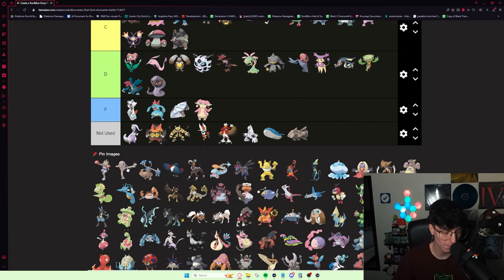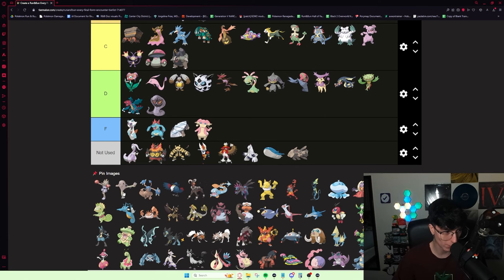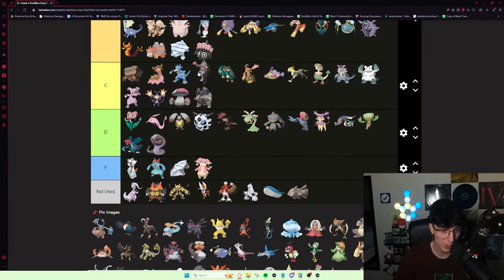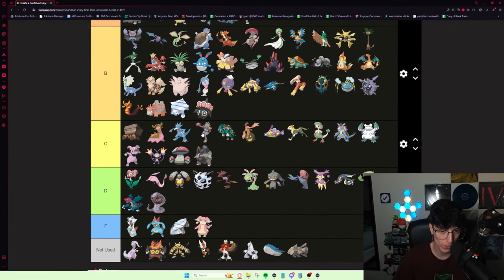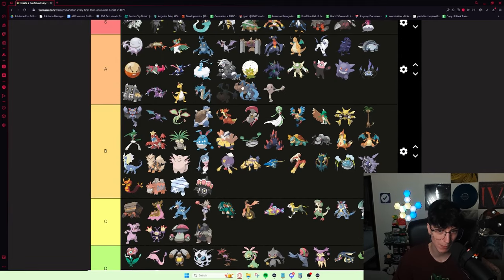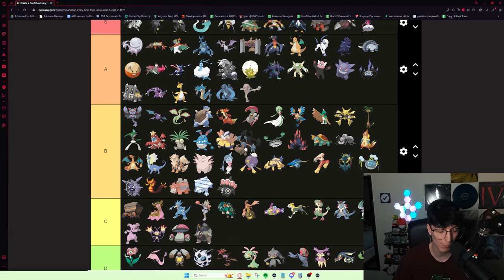Hitmonlee is the best early game option of the three without a doubt. It's amazing on Roxanne, good on Brawly, good on Watson, good on Norman — then it falls off a little bit. I kind of want to put Hitmonlee in low A because it's just so good in early game. Hitmonchan is not good — people overhate it because it feels like it never has Iron Fist, but it's still a decent Fighting type. I'd put it comfortably in C tier. It's either Inner Focus or Iron Fist. Hitmontop is somewhere in the middle — gets Intimidate and Technician. At its peak it's better than Hitmonlee but I'd still put Hitmonlee as the best.